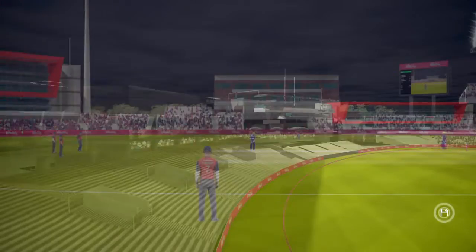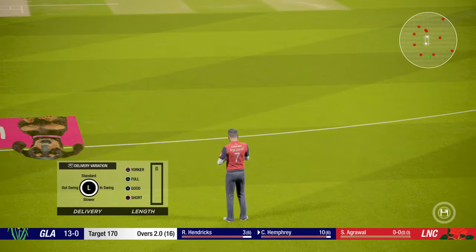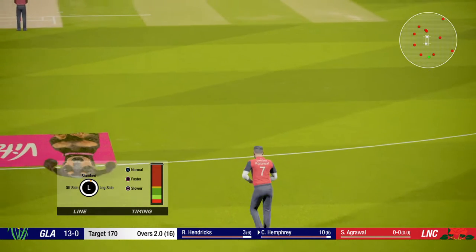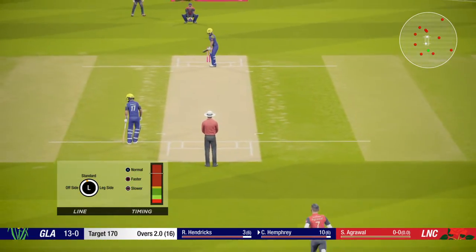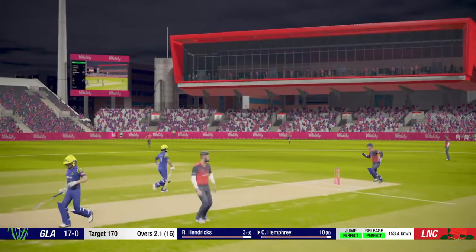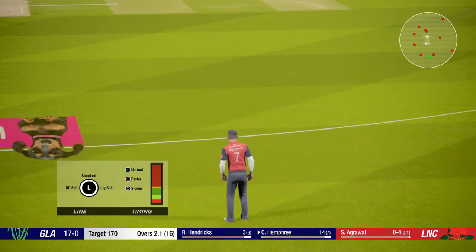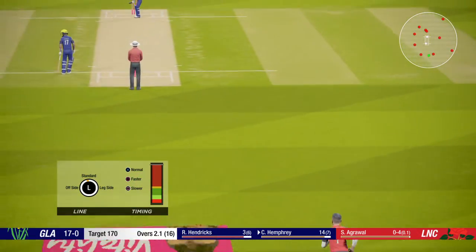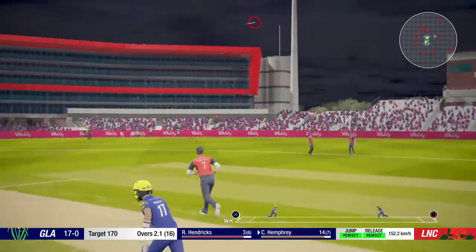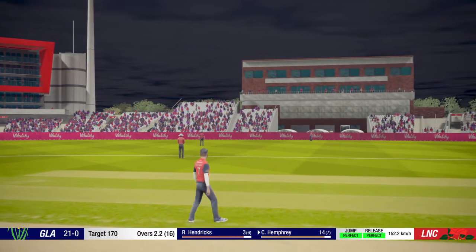The right arm medium bowler. Supercap, the left arm fast bowler, is coming into the attack from the Paddington end. That's four. Nice shot.